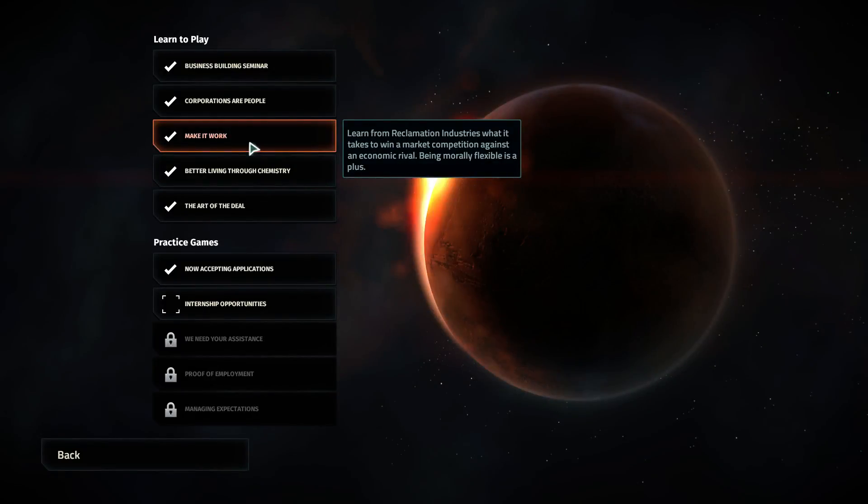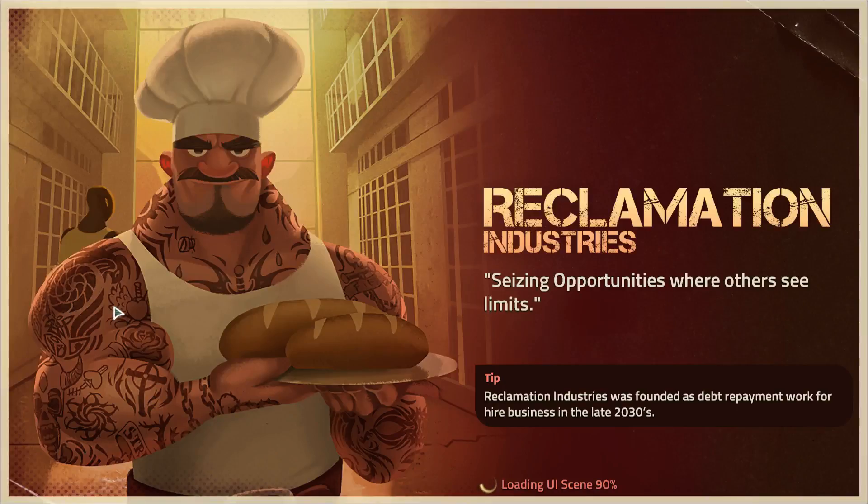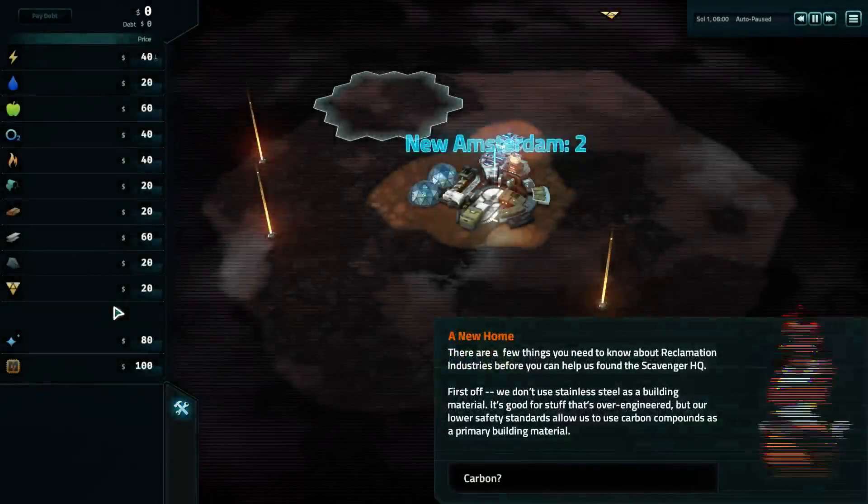Hey everybody, welcome back. Today we're going to jump into the third tutorial, called Make It Work. At a glance it looks like this is based on debts, black market, something of that sort. I will just make this a single video, because the last video was about 30 minutes long, and I think that's a bit too long for a tutorial — generally it was a lot of reading and listening, so in terms of general attention spans, 30 minutes might be a bit too long.